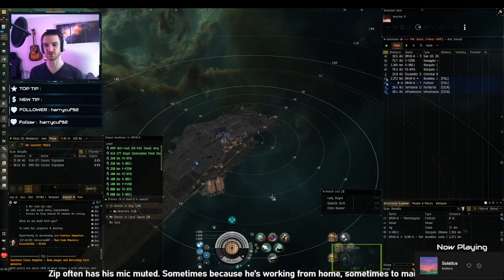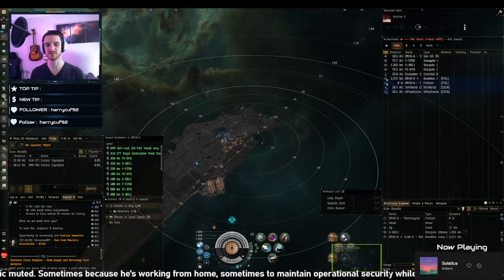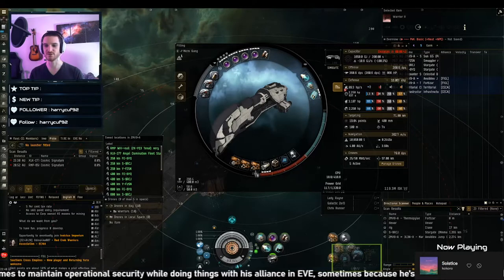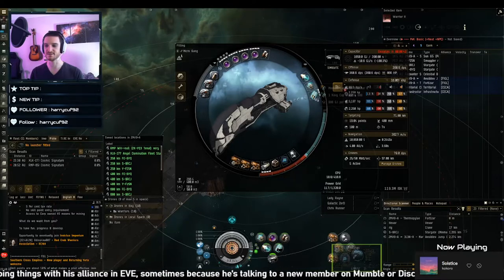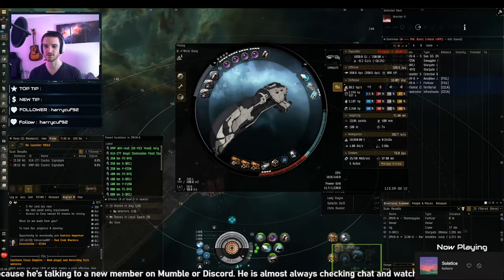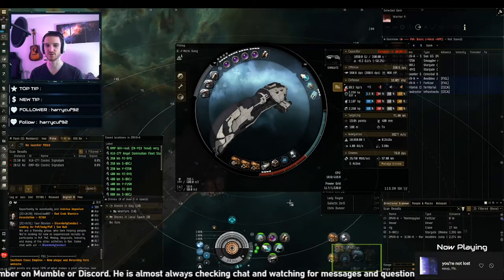Modules will take heat damage regardless of whether you use these rack buttons or heat them individually. Heat spreads based on where your modules are. So if I heat this medium ancillary armor repair right here, it's going to spread damage to the modules next to it and even potentially the modules further away. You can see my mids are going to have a problem — if I heat all of these, their damage will spread to one another and accumulate very quickly.